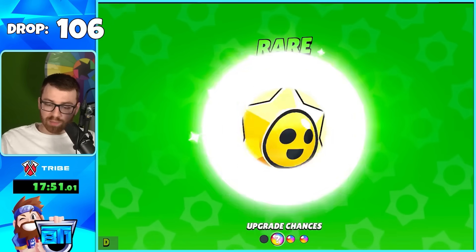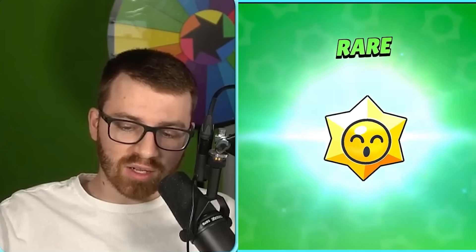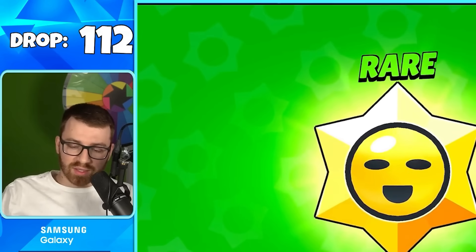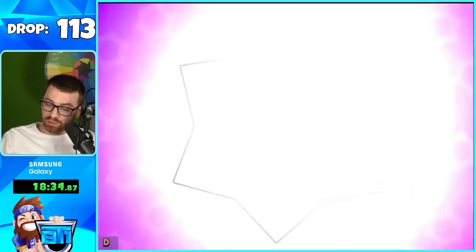Coins and power points out of the Rares and Super Rares are definitely most common. I've noticed it kind of goes in waves — for a while you'll get a lot of token doublers, then a lot of coins, then a ton of power points in a row. We're only a little over 100 in, but this is exciting — Epic brawler pull!